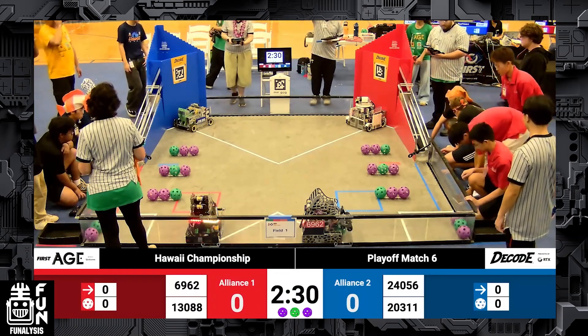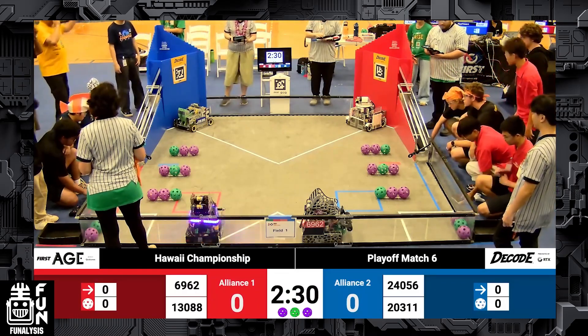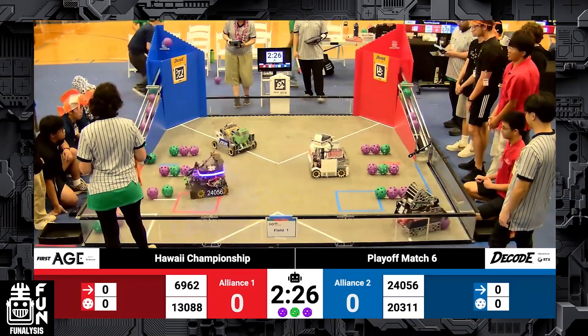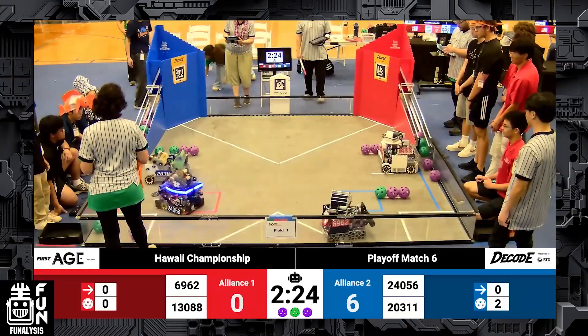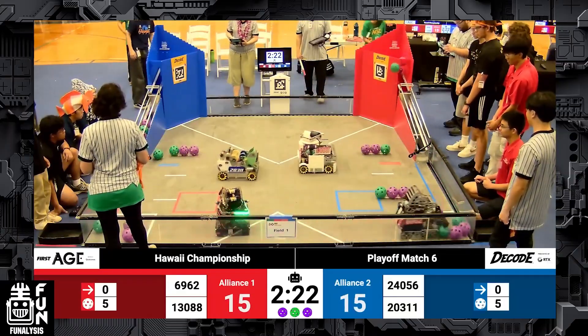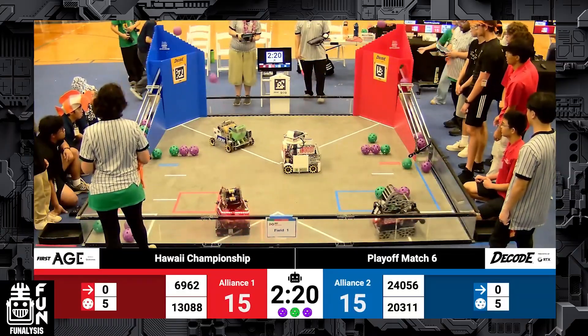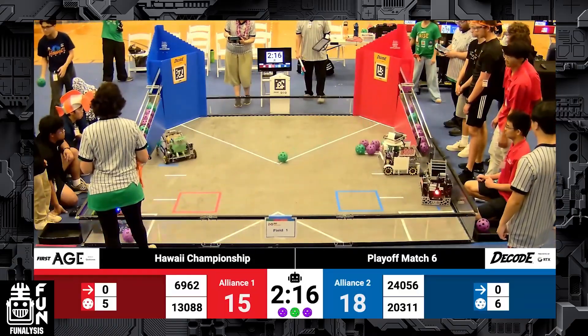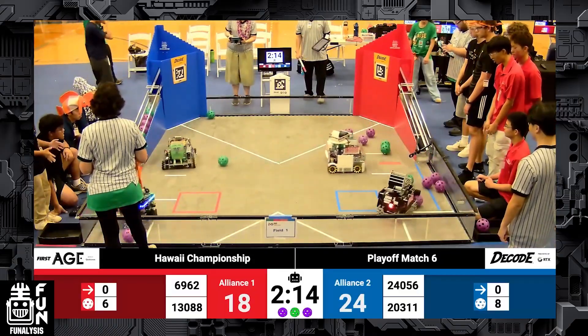On the red alliance we have team 6962 Pokebolts on the bottom right and 13088 Cyber Saints on the top right. On the blue alliance we have team 24056 Crusaders 3 on the bottom left and 20311 Voyagers on the top left. This match we're going to primarily focus on the red alliance.